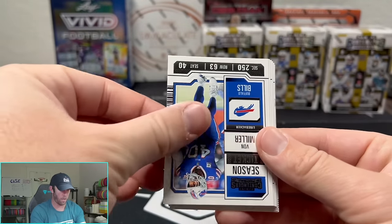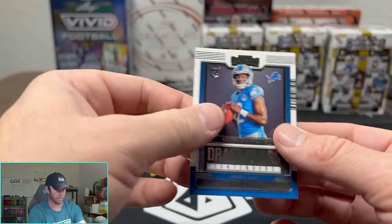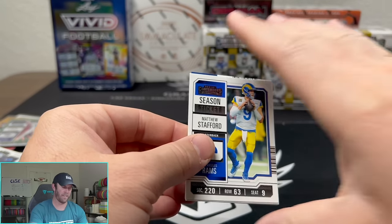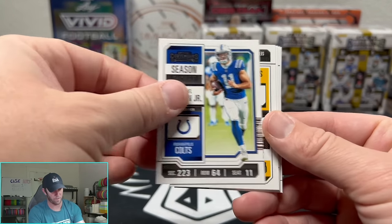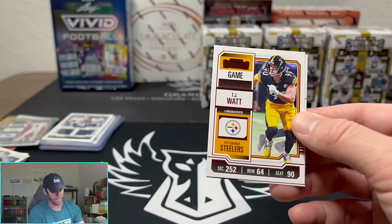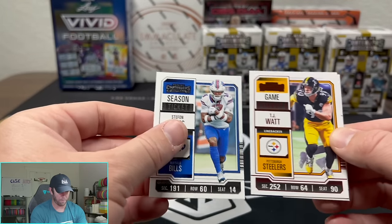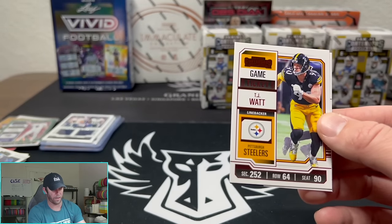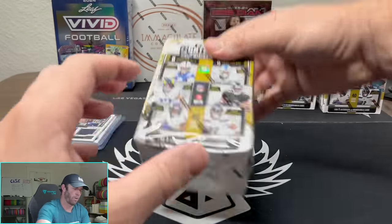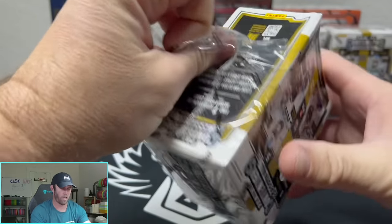Dak Prescott. Did you guys see Barstool or Part of My Take? They put out their top quarterbacks and had Dak Prescott at 17. There were a lot of upset Cowboys fans. So that's the red — this reminds me a little bit of Absolute. It's a game ticket, but the only difference is the coloring — very difficult to tell. And there's a cool little Peyton Manning on the draft class. We're into our third box now — doing six total.